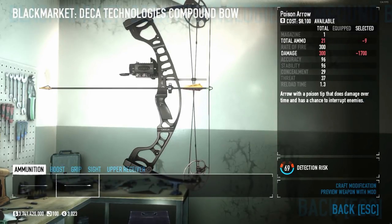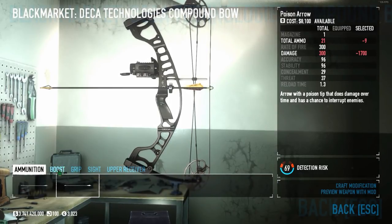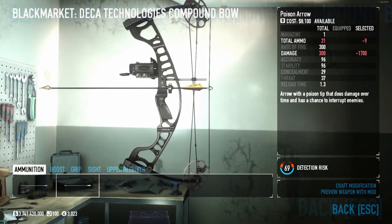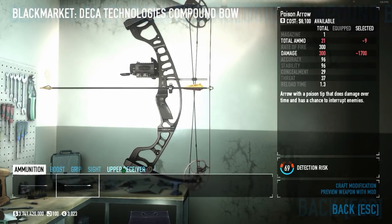The performance is much different, as you'd expect. For the mods, you can have an ammunition mod, a boost, a grip, a sight, and an upper receiver. This compound bow, unlike the other bows, has a lot of unique mods — the upper receiver, the grip, and especially the sight.